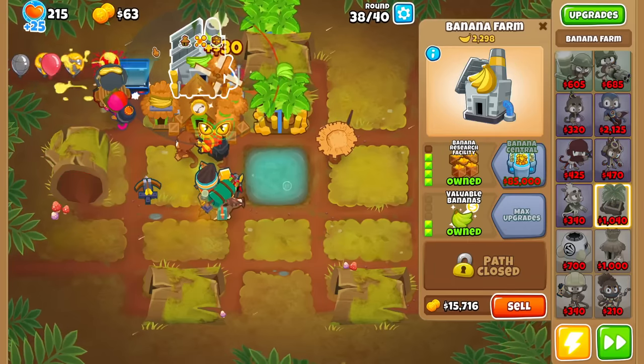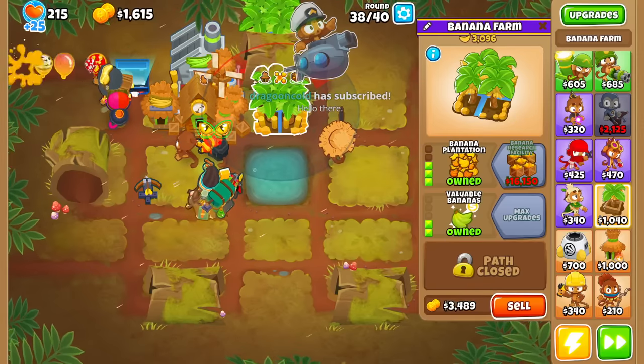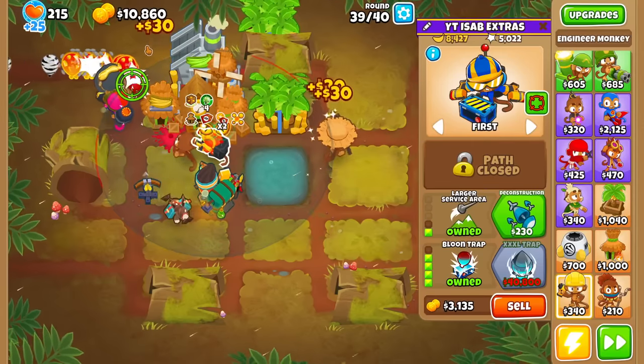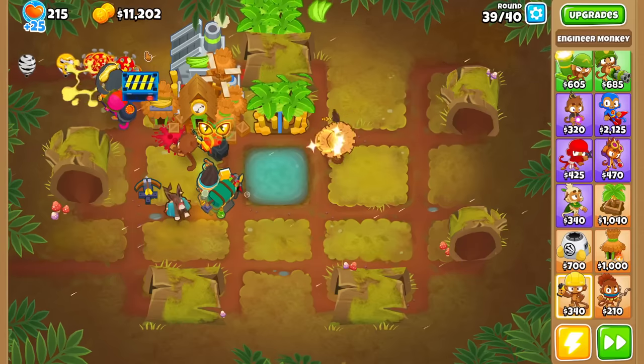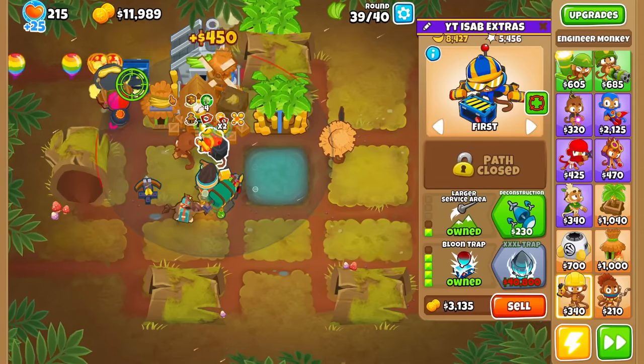Great news too — because it's not a boss, we don't have to sell the farms or defense. We can just keep on trucking. Hence why no Bonpath farms yet. But Trap is already making bank — $8,000 in under 10 rounds — and we haven't even got to the real cash money rounds yet.